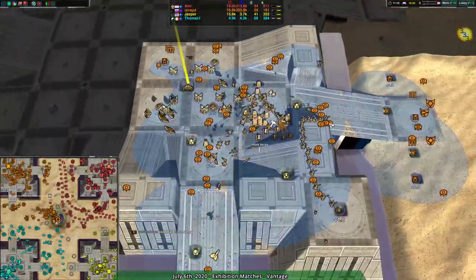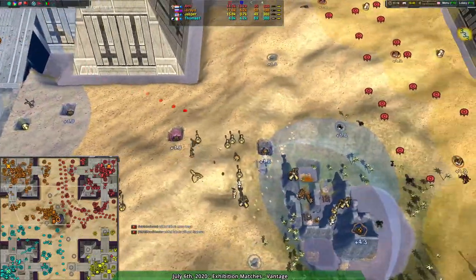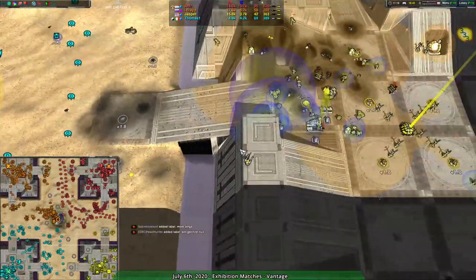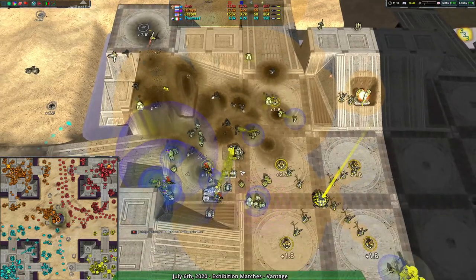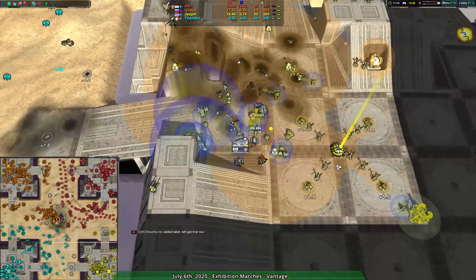Those crabs at the bottom got totally ripped to shreds, but at some cost to Anir. The Recketeers are the key thing here — what can the Racketeers and Leakos do in combination? The Leakos are no longer really there, nothing left to hold them. Jasper's base is getting heavily attacked. Anir must see it. But the real question is how they're going to respond, and I don't see any major responses coming in. The crab over here in the high ground is able to basically wipe out Jasper's forces.